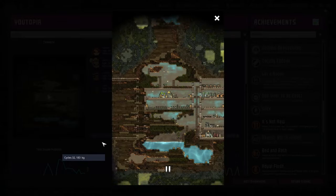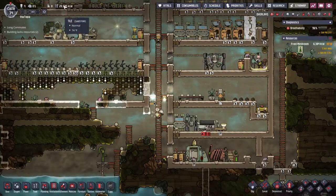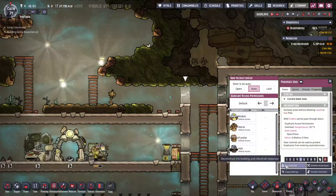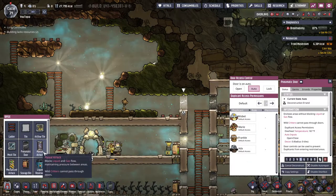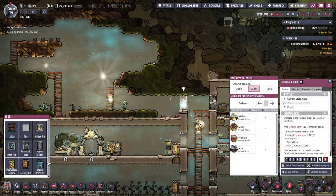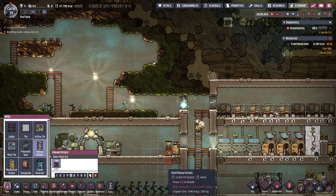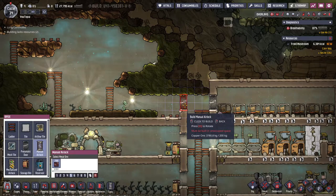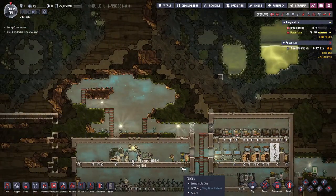This reminds me that I need to check where our food stores are at, because I have a hunch they're not doing the best. Okay, we're actually doing all right. I'm going to change this door to a manual airlock — I don't really need all our oxygen in this space. That door is allowing it through, so if we put this manual airlock here instead it'll only put air in there when they're traveling.